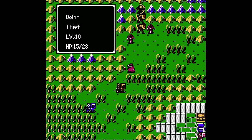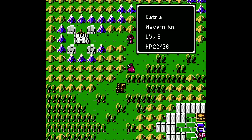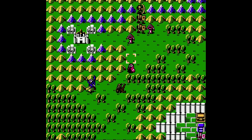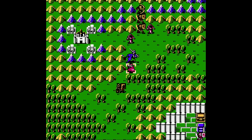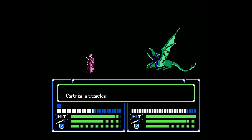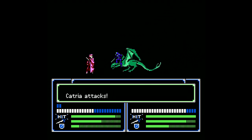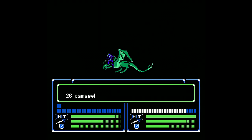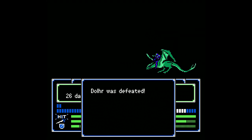With the thief then, 21 attack power to kill them — we can do that quite easily. I think I'm going to stick with the silver sword here, because even if the monokites were to attack her, she'll have more than enough attack power to survive.